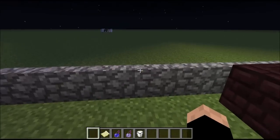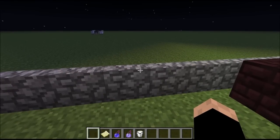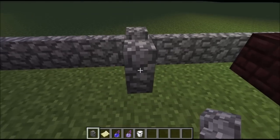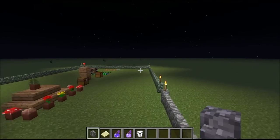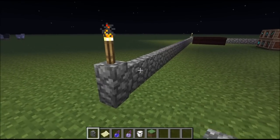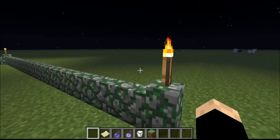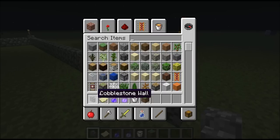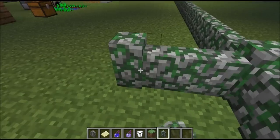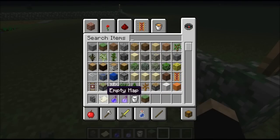A feature which has been added is cobblestone walls — sorry, walls. And just over here there are mossy cobblestone walls, which is kind of weird because when I pick this block I get cobblestone. If you want to pick the mossy cobblestone I get cobblestone too, but here's the mossy cobblestone wall.